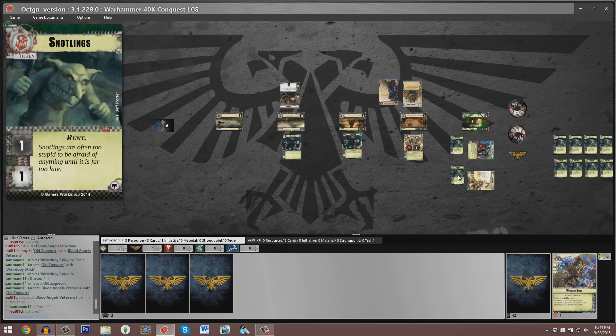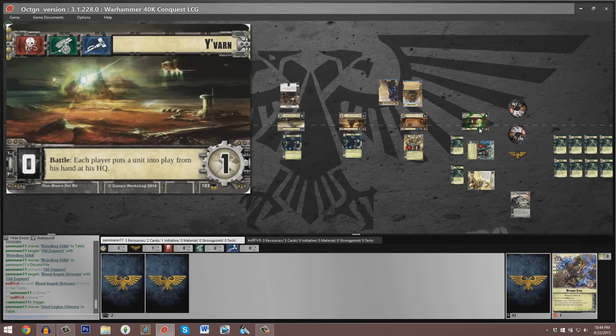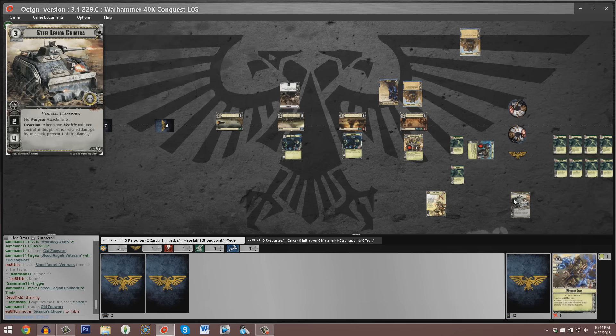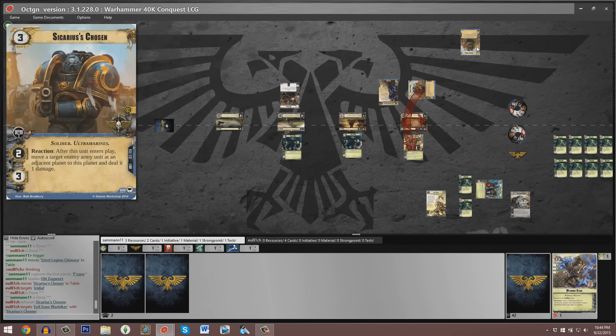Old Zogwart takes a swing, generates a Snotlings token, and that Blood Angels Veteran is outright destroyed. There are no resources to fund a Drop Pod Assault or Eager Recruit. It seems Sam has chosen to trigger Yvarn, putting a Steel Legion Chimera into his headquarters. Eugenio puts a copy of Sicarius's Chosen into play as well, though since it's not sitting at a planet it has no opportunity to trigger its reaction. At battle planet two, that Evil Sons Warbiker is outright destroyed by Sicarius's Chosen — Cato Sicarius generates a resource, and was left unexhausted in case a nasty event was played, though Orcs normally don't have anything of the kind.